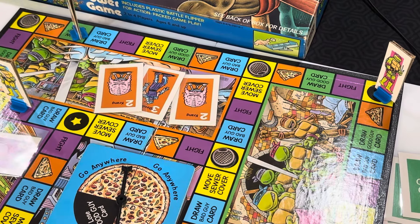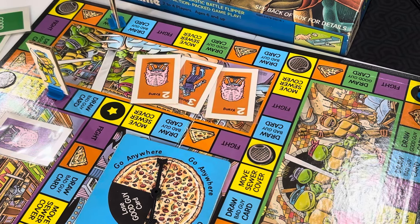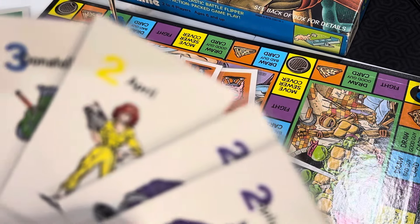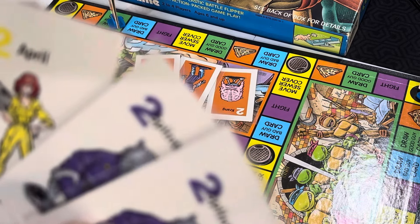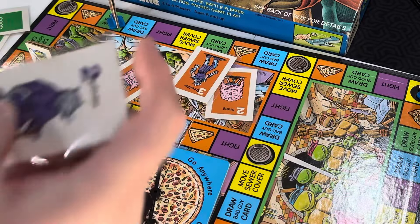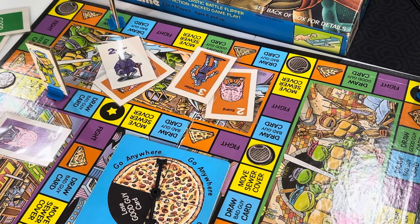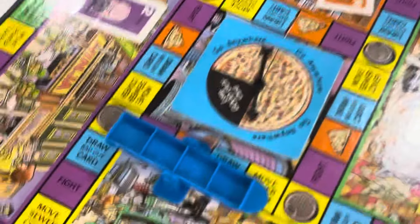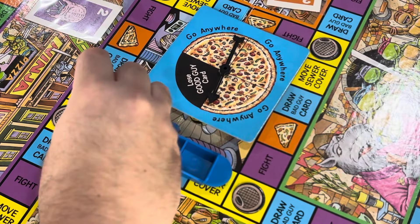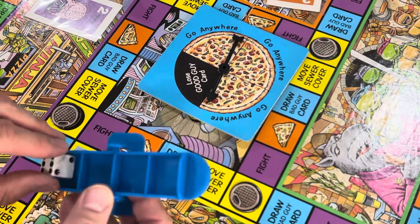I can go anywhere, so I'm going to go to a fight space where I have two choices — the orange bad guys or Krang — because they're both adjacent to the space I landed on. I look at my hand: I've got a bunch of twos but also Donatello. I don't want to waste Donatello, so I'll use one of my Splinters. I put Splinter on top of Krang to show that I'm fighting.